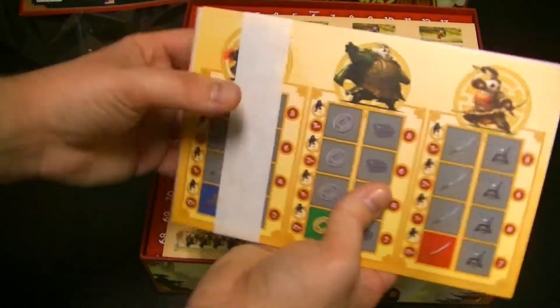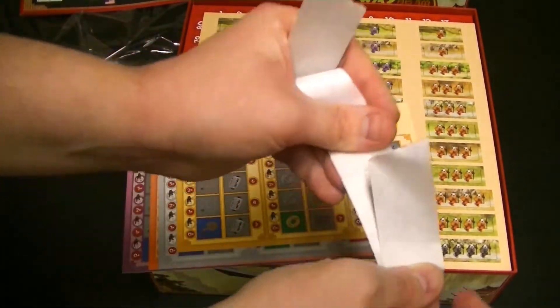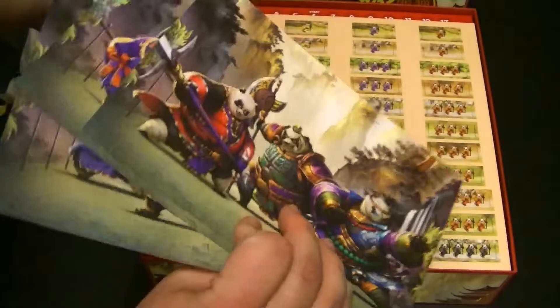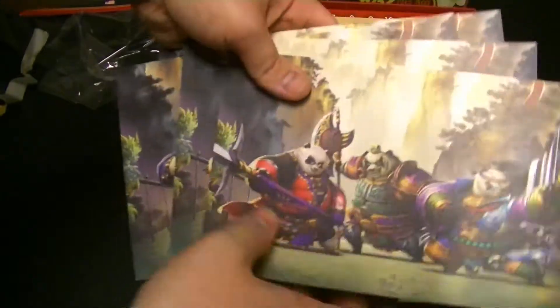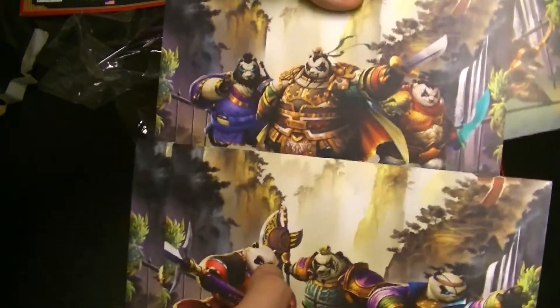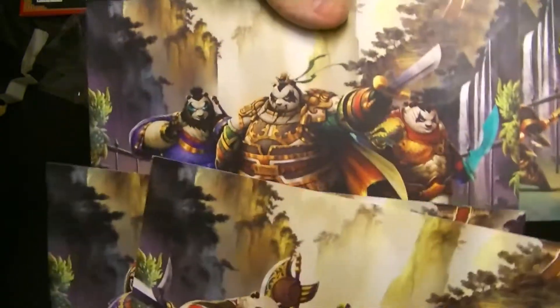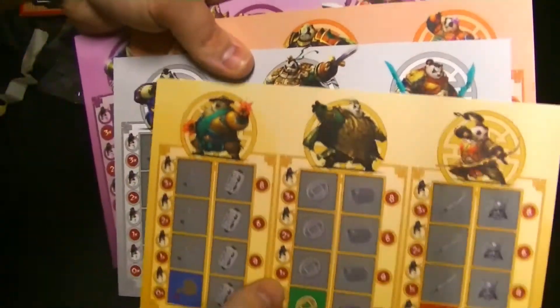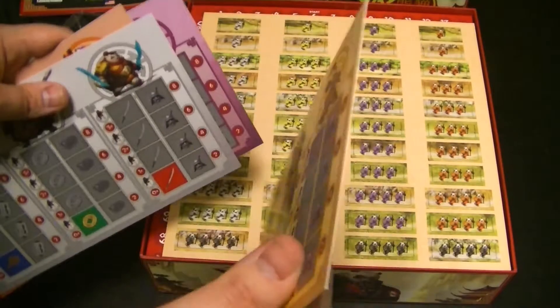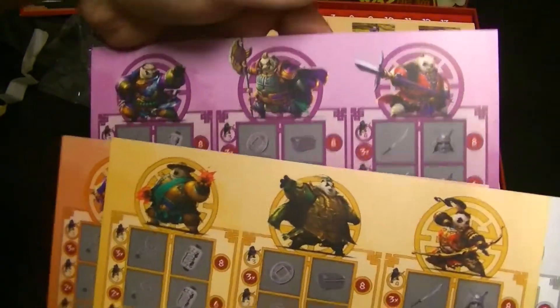Next up we have some player boards. Looking at the backs, there's different artwork on the back — that's really cool. I expected this to be the same artwork for each player, but this is actually unique artwork — not just different colors, it's actually unique pandas for each player. It looks like it follows through on the front of the player boards as well. They're thick paper, but good quality.